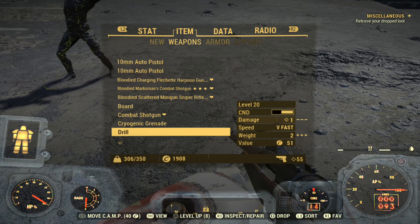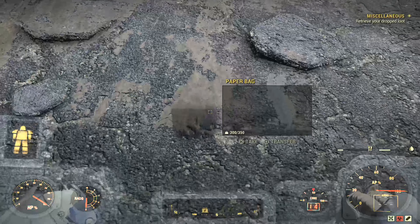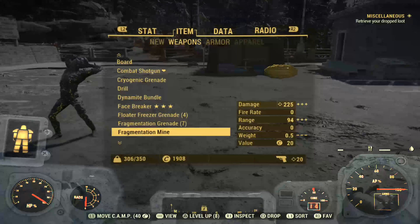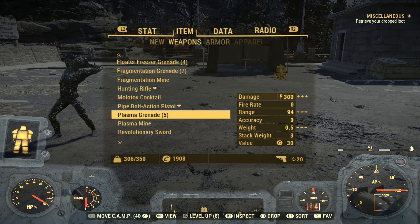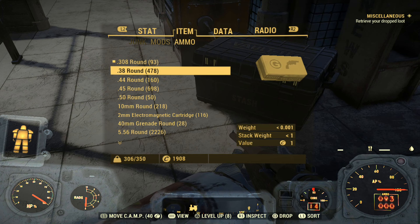Instead of leaving the server, let's just drop the weapon and pick it back up. I will go ahead and drop the weapon. Pick it back up, and then when we go to the weapon and pop that sucker back out — what do you know — we have 93 ammo in the top part.